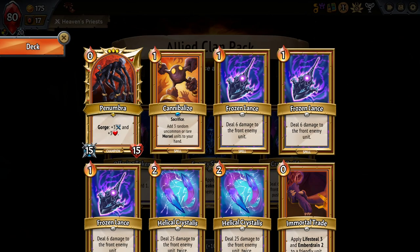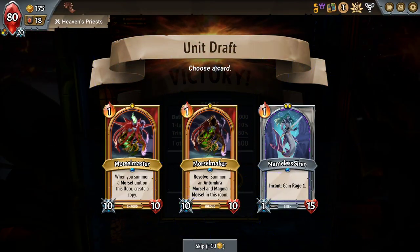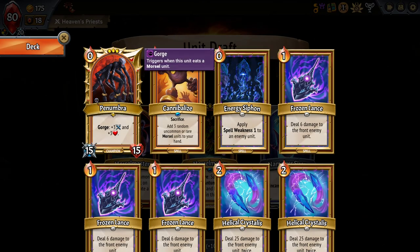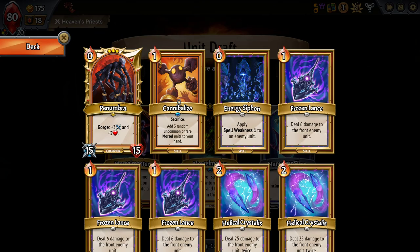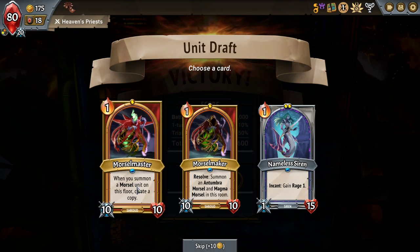It's going to be necessary until I get something like Trample on the Penumbra. We got the Morsel Maker! So Morsel Maker goes on the top floor behind a Penumbra. Let's think about the Capacity here — we put Capacity on the same floor as the Penumbra, so we have 6 Capacity on that floor. With a Morsel Master I can play one, it'll duplicate itself, then sacrifice one and play another, duplicate it, end up with 3 on the same floor as a Morsel Master and a Penumbra.